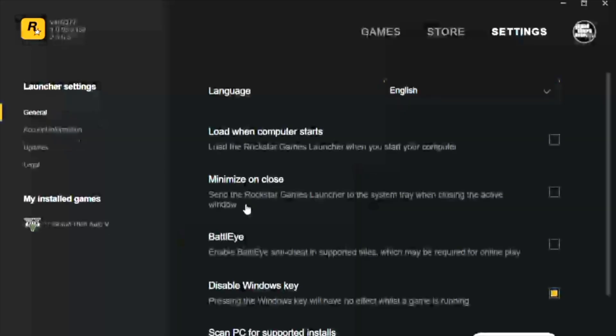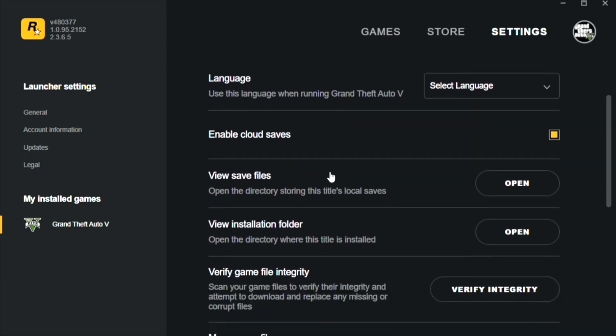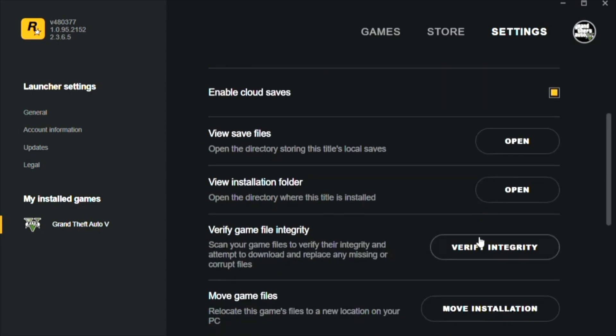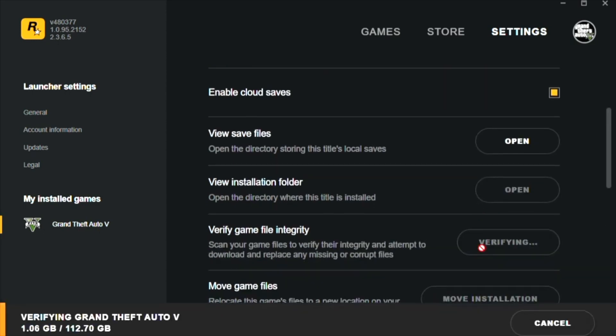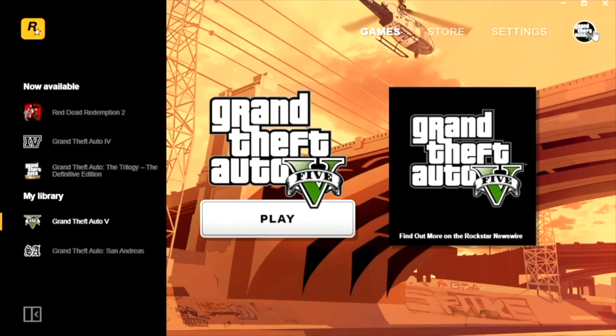Next one is around verifying your game files. Open up the launcher, go into settings, scroll down, and verify game file integrity towards the bottom. Don't worry — you don't have to re-download all 112 gigabytes. It's just checking that the game hasn't been corrupted in any way. Wait for that to complete and see what happens.